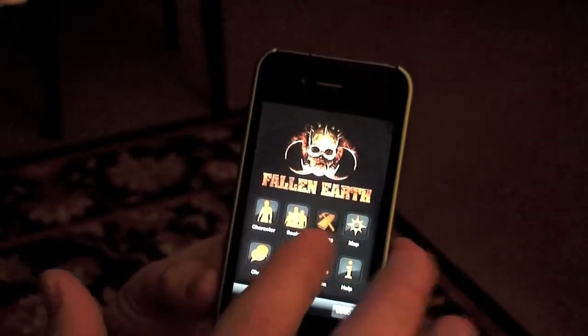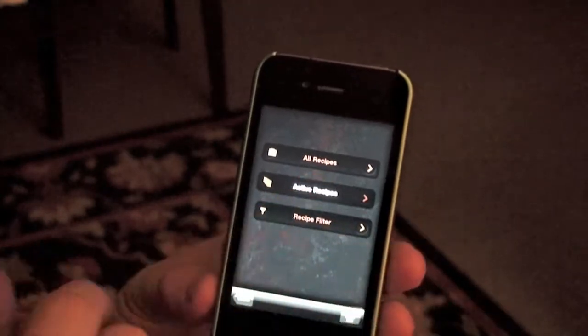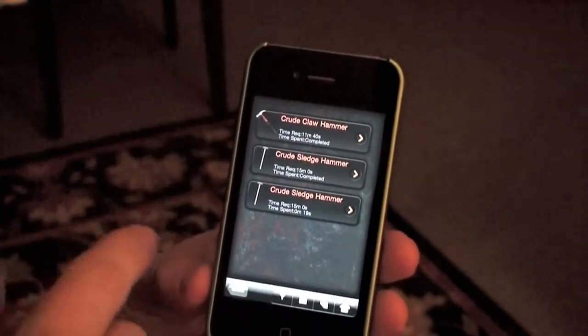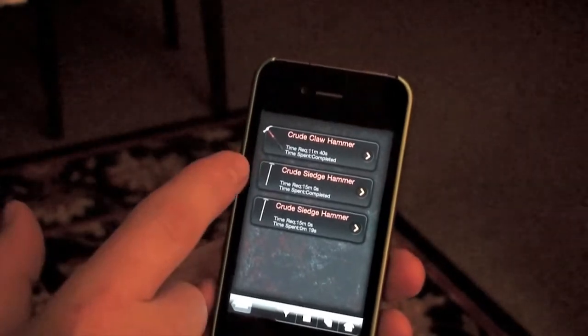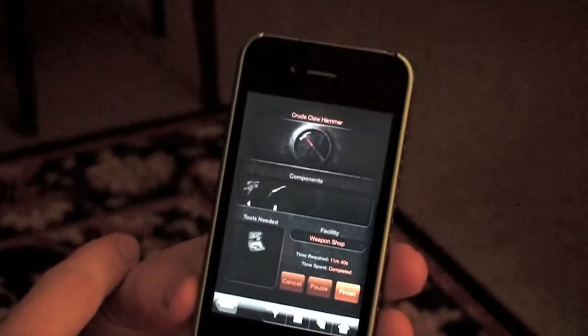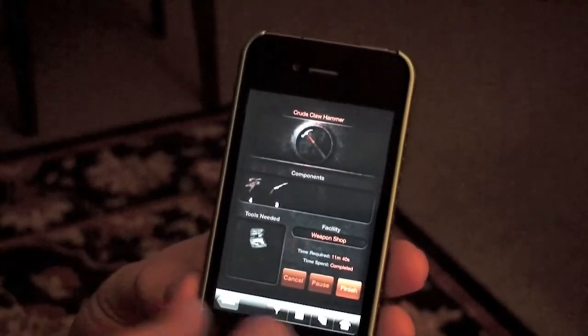Go back out to the homepage. If we want to view our active recipes, you can see we have three items queued up here. We have one that's currently being made, and you can also view how long is left to make them. This one is finished, so we can go here and it shows that it's all done.